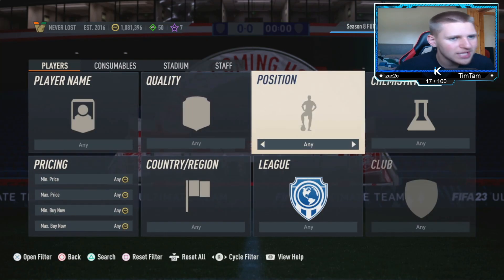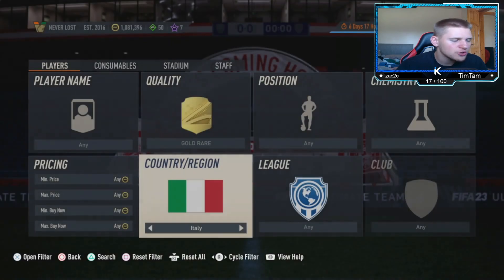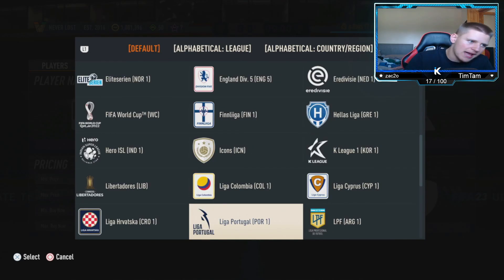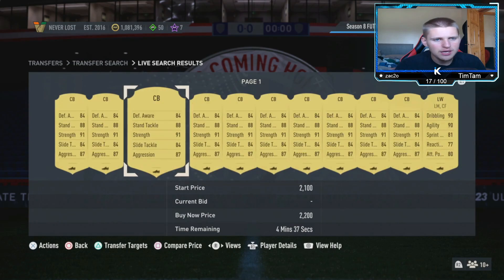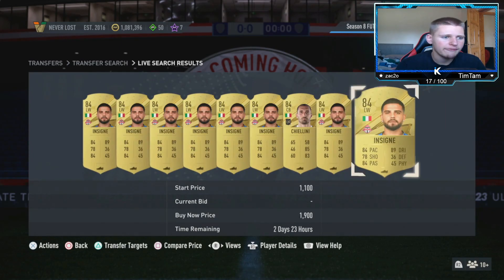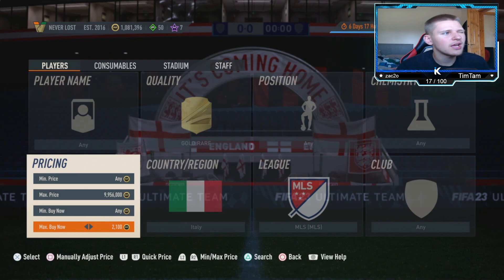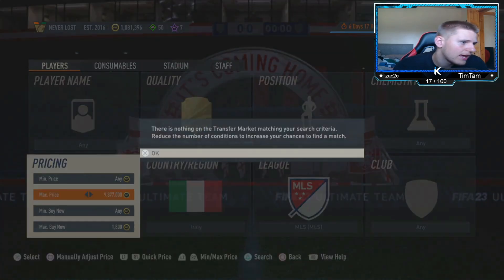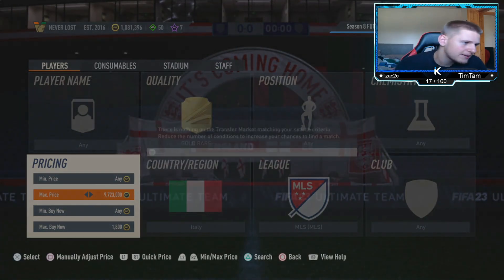Now the final method — gold rare filter again, position leave any, chem style leave any, nation go down to Italy, league go into the middle column and go all the way down until you find the MLS, and club leave at any. Find the price bar — they should be about 2.1k. You've got Insigne and also Chiellini. Selling at 2.1k you're going to lose 105 coins on tax, so go down about 300 coins and you'll be making around 200 coins per card.